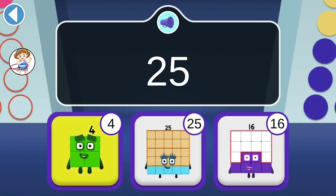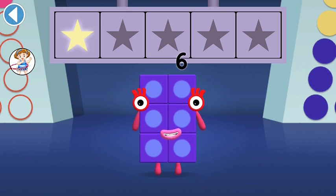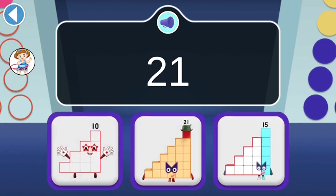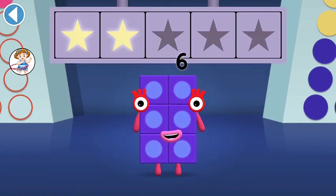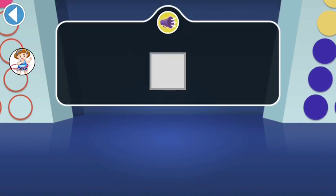Oops! Well done! You've won a super shiny star! 21 can make a step squad — find step squad 21. Oops! Hooray! You won two super shiny stars! Only numbers that can make squares can join Square Club. Find the NumberBlock that can join Square Club.